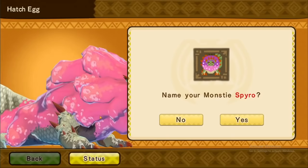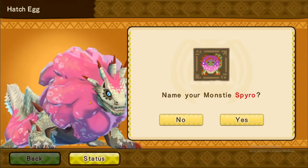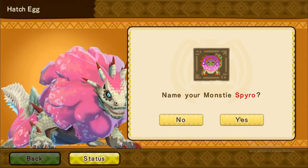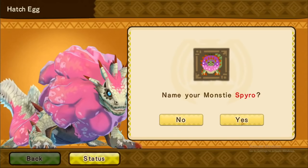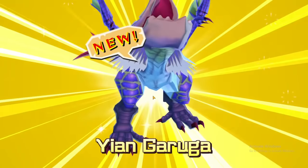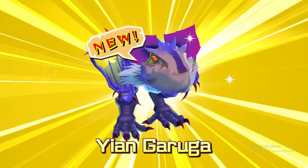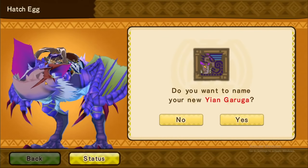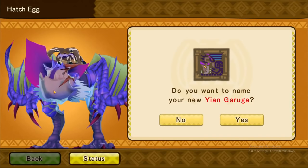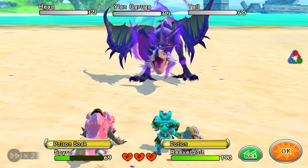We have a purple Ludroth — I don't see how he looks like Spyro, but he is somewhat purplish pink. Yongaruga! We have a Yongaruga. Of course they gave him the look of a Deadeye Yongaruga — it's like an almost scarred Yongaruga. We're gonna keep going with this boy, but we need him to heal up since Yongaruga's only been focused on him.